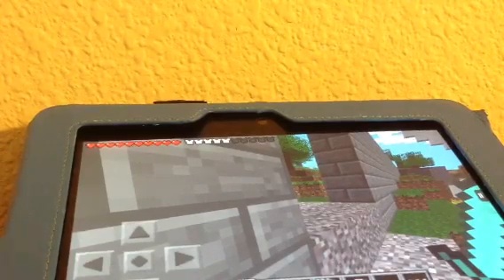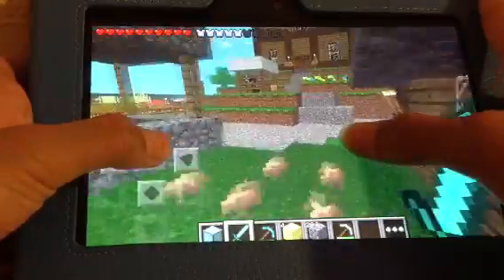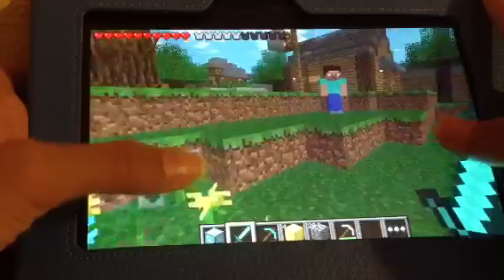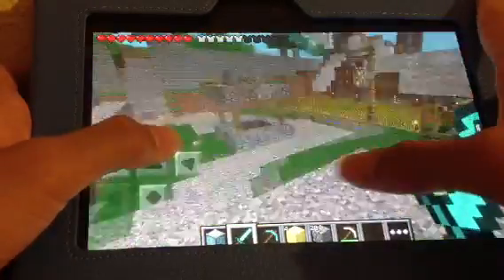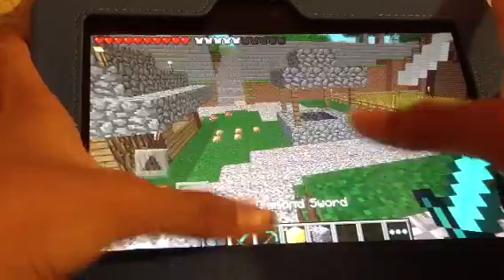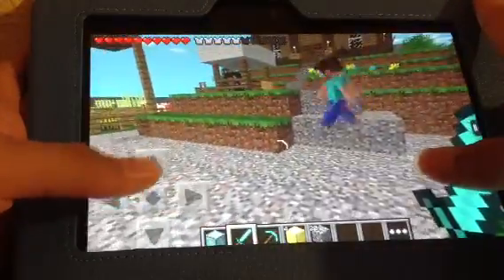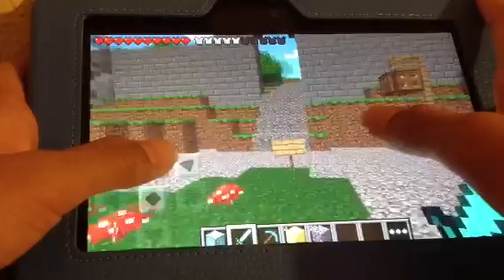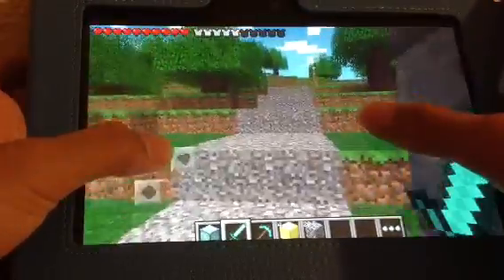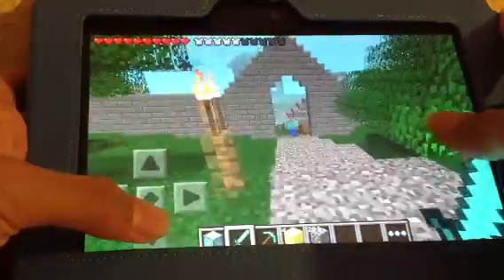Just keep going — where are you? I'm at the entrance. I'm coming, stay where you are. Follow me, follow me. Hold on, I have to give you an iron pickaxe — it's on the ground. Where are we going? Put it on peaceful mode. You don't have to — I'm on peaceful mode, so will I be fine? Yeah, you'll be fine.